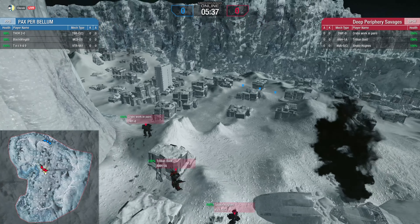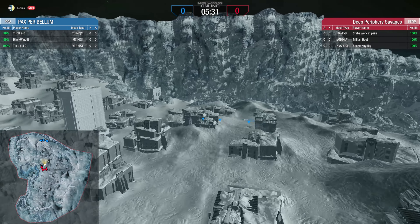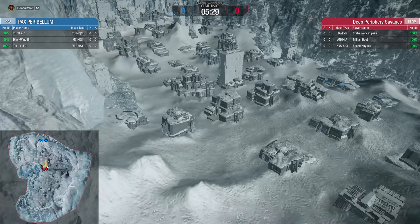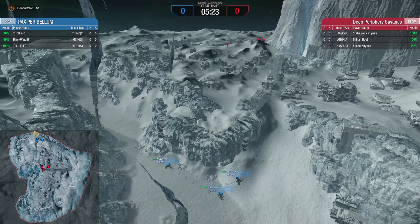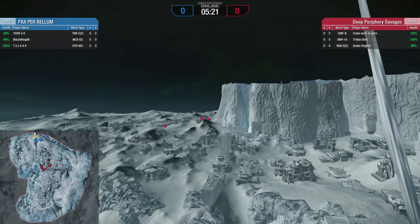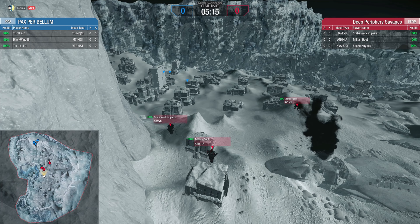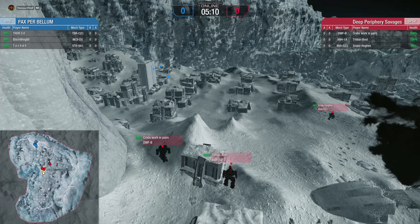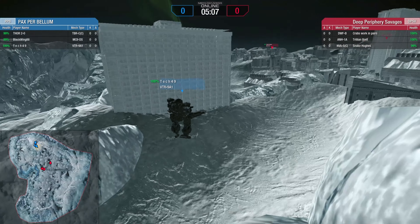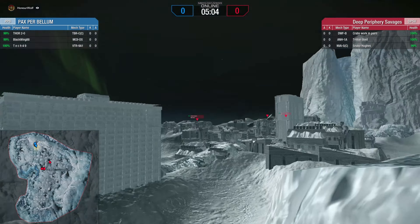I think they have an idea of where the enemy is — the Direwolf and the Annihilator were looking toward the left, toward where Pax were earlier. That gives PPB a very good approach with all the cover going on. I think the Savages know — they're looking in that direction now. They're going up the valley. The Victor moves up first. The Direwolf spots them — there we go, they found each other after five minutes.